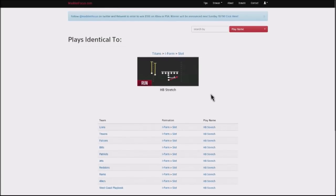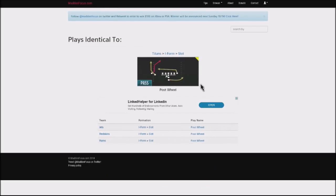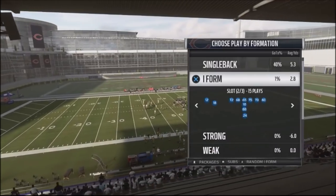This will allow you to go ahead and build out your scheme. Another play we'll be looking at is going to be out of the Jets, Redskins, and Rams — that's going to be the post wheel. So the majority of these plays will be in the Redskins, Rams, and the Titans. Once again, it's going to be the I-form formation.